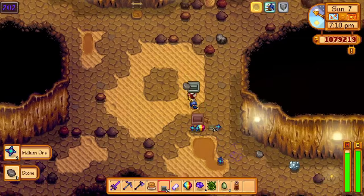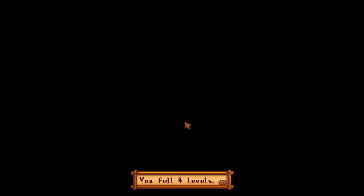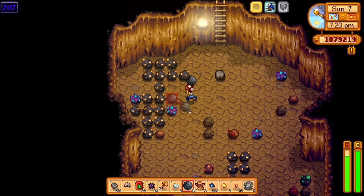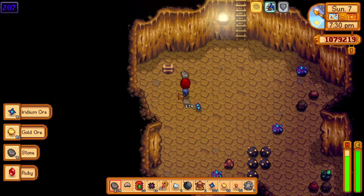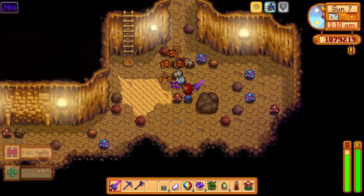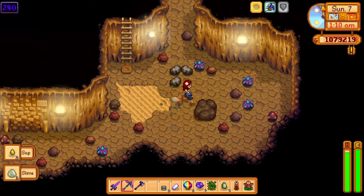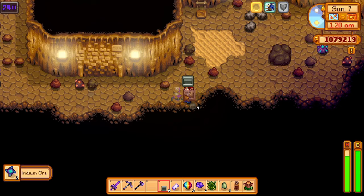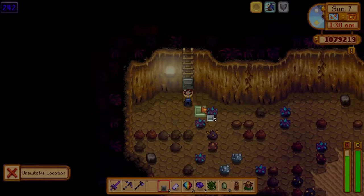If you truly want to farm a ton of iridium ore, you should always save some stairs. Although you have skipped the initial bunch of levels, let's say you mined a bunch of iridium ore on a floor and weren't lucky enough to find a ladder in the process — instead of mining normal rocks for a ladder, just use a staircase to get to the next floor. Another good scenario where you would use a staircase is if you land on a floor where there is no iridium ore visible from where you landed. I usually just skip that floor and go straight to the next. Doing this will save you plenty of time and will ultimately maximize your iridium farming capabilities.